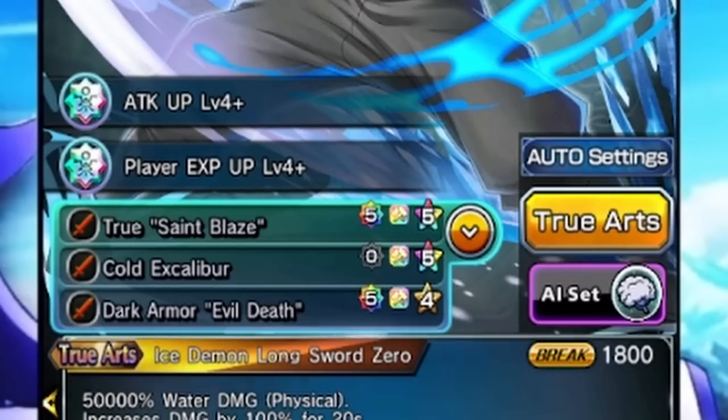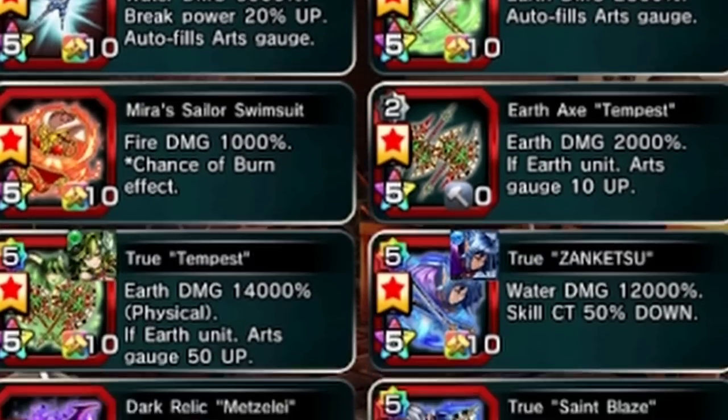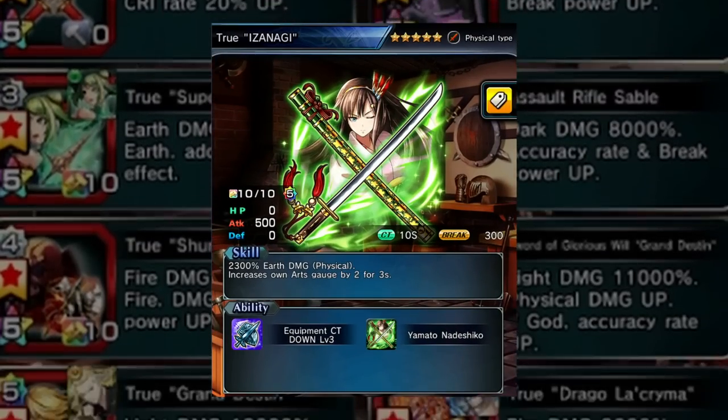In terms of his equip slots, they're all physical as you see — five star physicals and a four star physical. Since he gives himself so much arc gauge per stage, he doesn't really need too much arc gen. But if you want to give him an arc gen equip, something like True Izanagi is never bad.